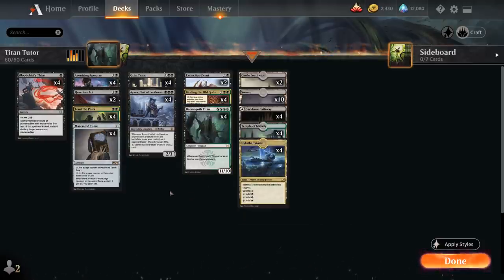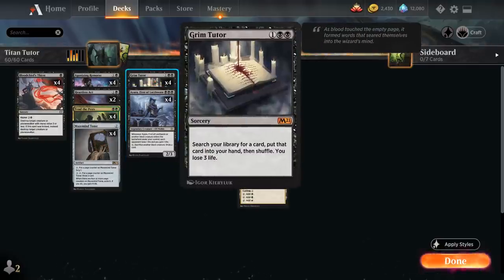To help us assemble all these combo pieces we also have 4 copies of Grim Tutor, the 3-mana Mythic Rare Sorcery letting us search our library for any card at the cost of 3 life.